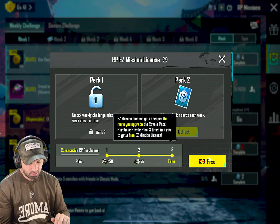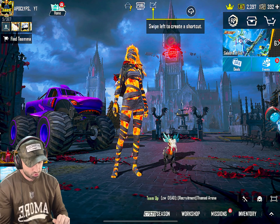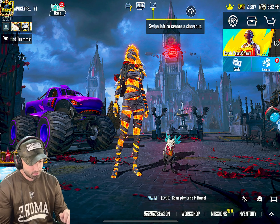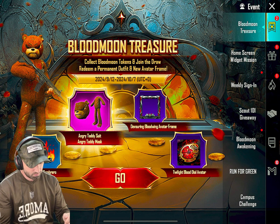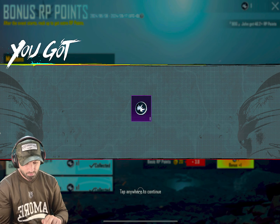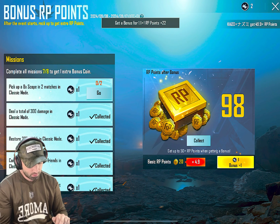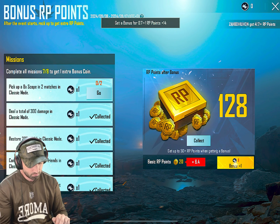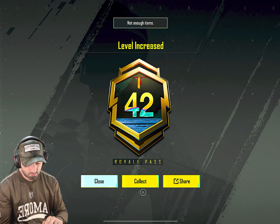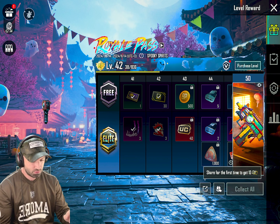Let's get our easy mission license. And somewhere in the events are the Royal Pass points — you can also jump up a few levels of the Royal Pass. Let's collect it: one, two, three. Another 128 Royal Pass points! That takes us to level 42 of the Royal Pass, pretty cool.